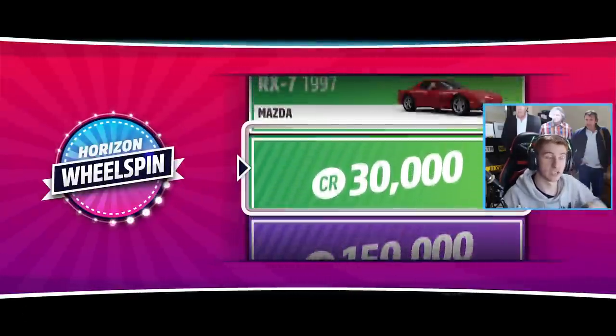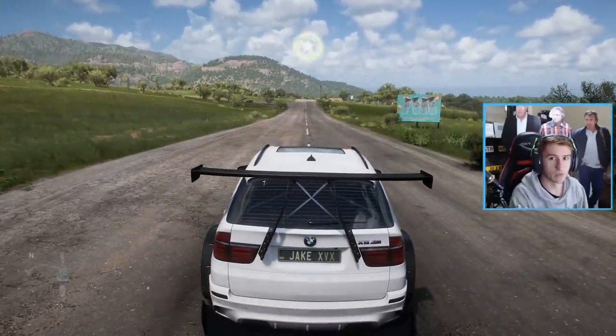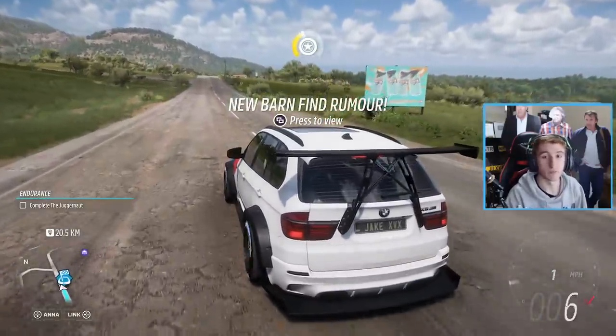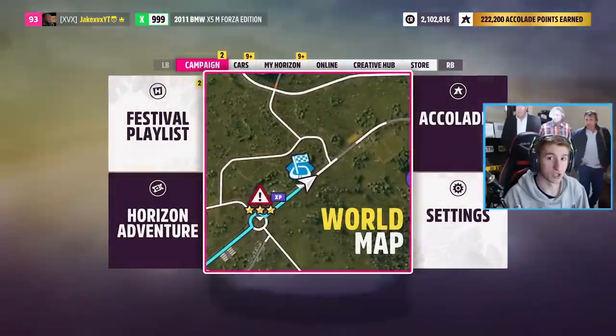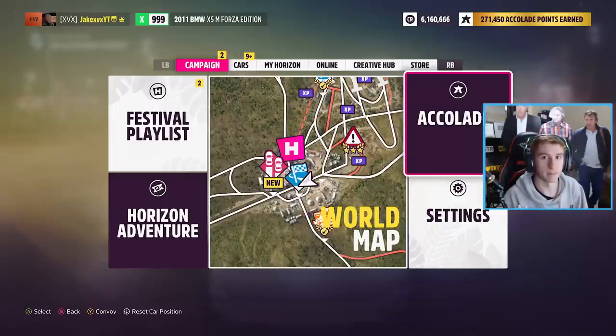The XP converts into wheel spins, and wheel spins convert — hopefully — into credits. In Horizon 5 it doesn't actually give you a cutscene of exactly how many credits you got, but you can compare how many you had before the race versus after. In the top right-hand corner you'll see I have 2.1 million credits. I started the race with 1.2 million, so I got 900,000 credits just for this 35-minute race with the VIP pass. You can halve that if you don't have the VIP pass.